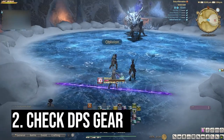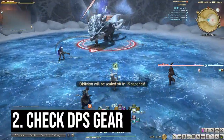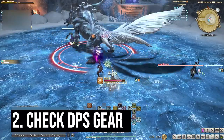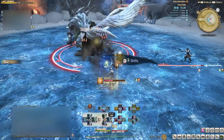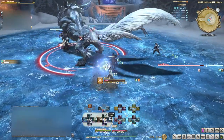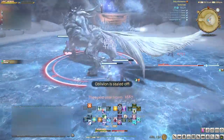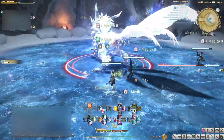Number two: look at your DPS gear. The same logic applies. If the DPS is undergeared for a dungeon, they will kill enemies slower. If enemies aren't dying quickly, they have more time to damage the tank, which means more healing for you. All this information you can gather in about five seconds by looking at each person's gear, and you can prepare for the type of healing situations you might face.